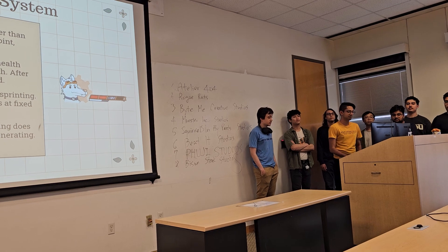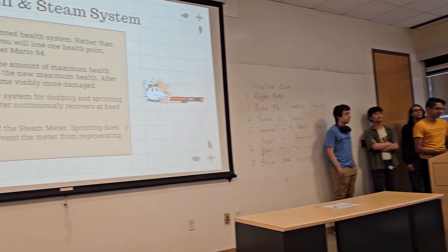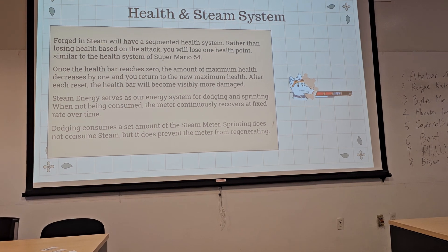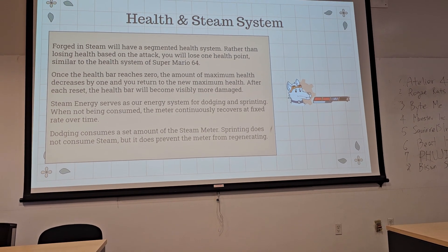The other system is our steam system, which serves as our energy system. Whenever a player wants to dodge, it will consume a fixed amount of steam, and sprinting will prevent the steam from replenishing over time.